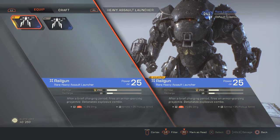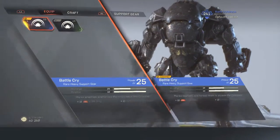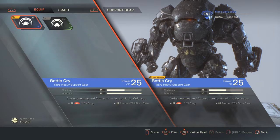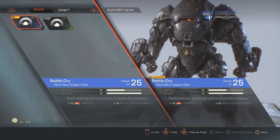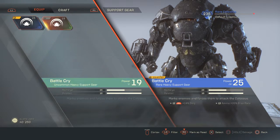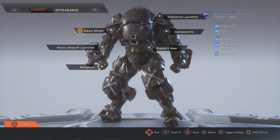This was the old one we had, but we got this nice new one. We also have the Support Gear, which is the 25 Battle Cry — it marks enemies and forces them to attack the Colossus. It has 8% damage and 20% drop rate, with a recharge of 29 and duration 10. The other one was 19, so that was a big boost to get us our rare Colossus.